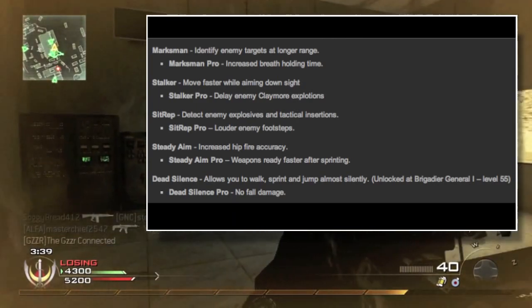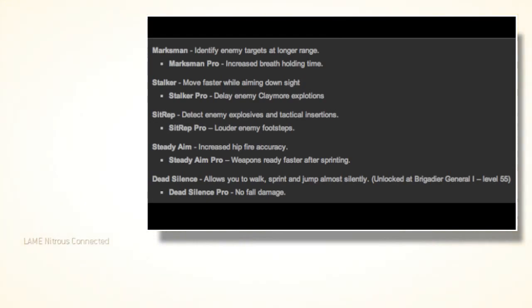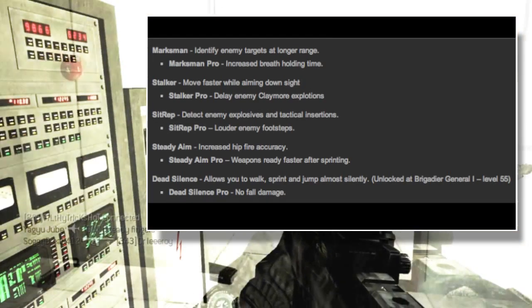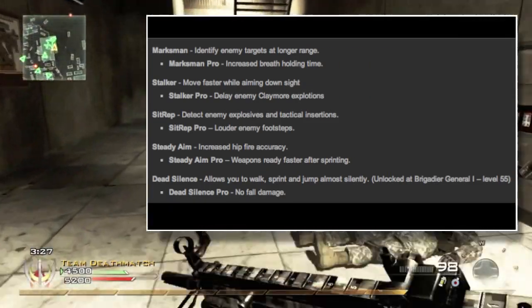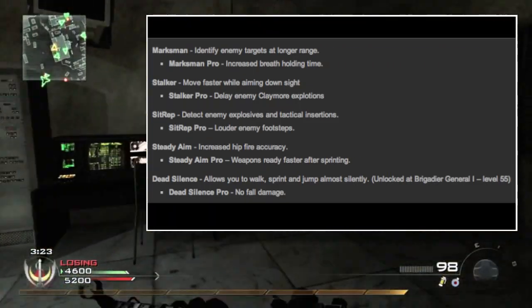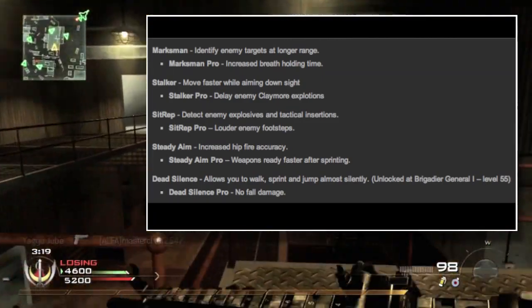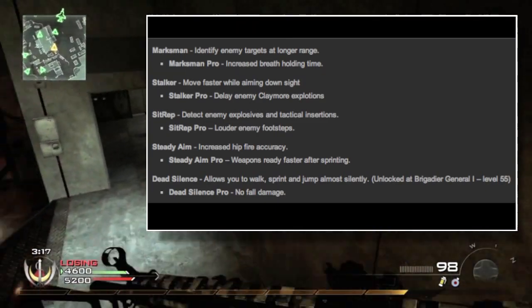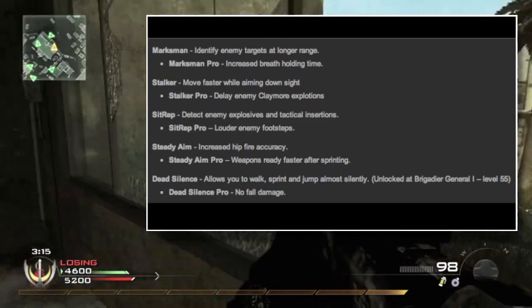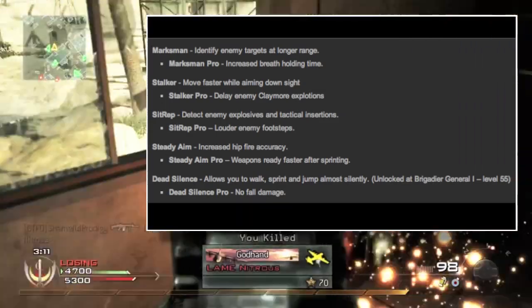Next is Stalker, which is new to the Call of Duty franchise. Stalker lets you move faster while aiming down your sights — I love that. I'm going to be a big user of Stalker. I love being able to strafe and move around while aiming down sights, hoping my opponent can't keep up with my movements. Stalker Pro gives you the ability to delay enemy claymore explosions, which is huge. That pro version is going to be insane.